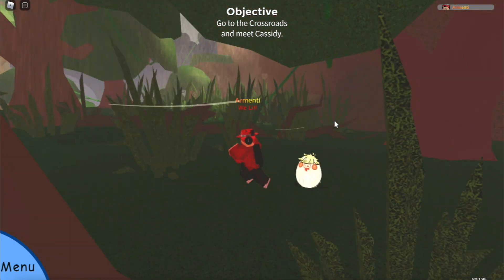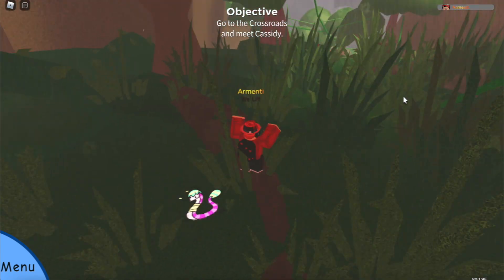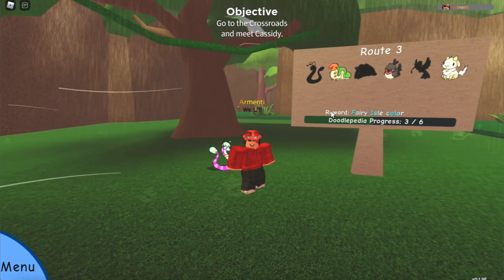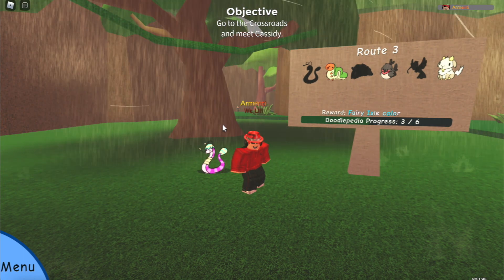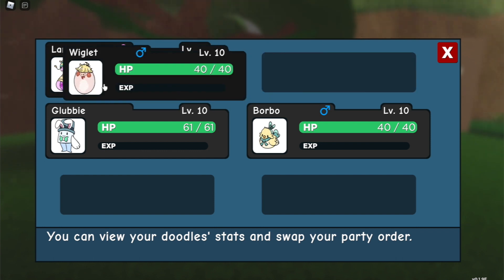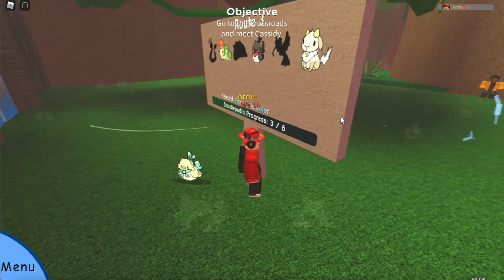Here we are at Route 4 — the same thing applies: you can find the Wiglet skin and the Larvenay skin in the wild here, same as Graphite Lodge. And here at Route 3, you can find Larvenay, Wiglet, and Borbo in the wild. So if you want to hunt any of those three, just come here and hunt them. As always, Glovey appears everywhere.